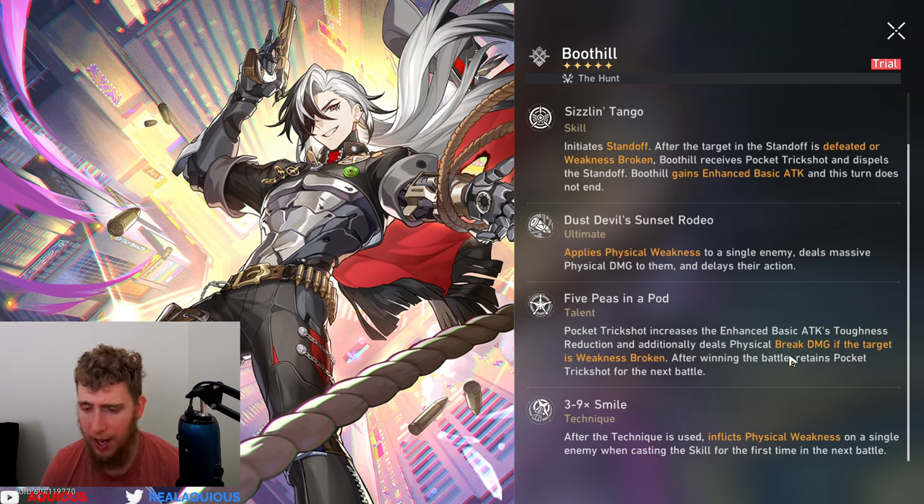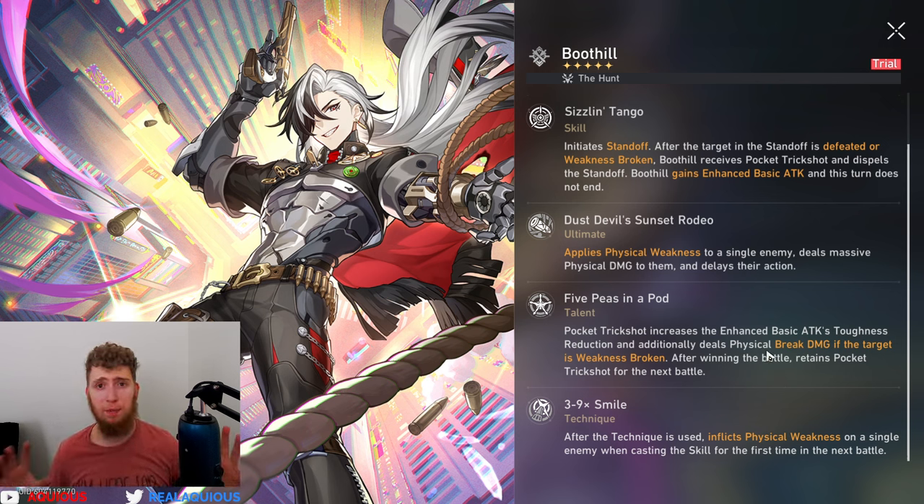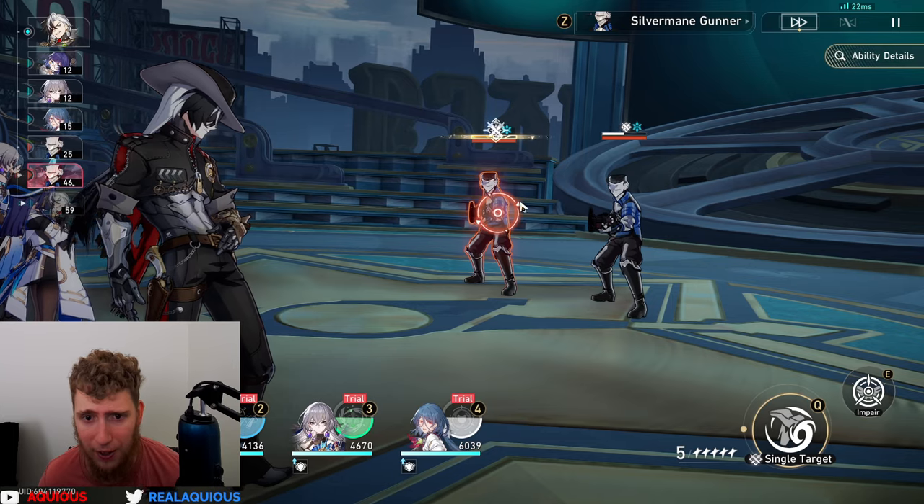His technique is huge: it inflicts physical weakness on a single enemy when casting a skill for the first time in the next battle. So he can just put a physical weakness on whoever he's in standoff with when entering battle. Not only that, his ultimate also applies the physical weakness effect — so even if enemies don't have the official physical damage tag, he doesn't need it.